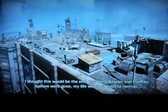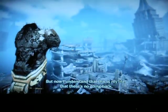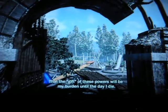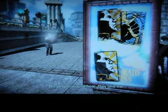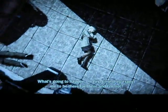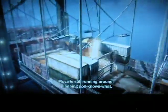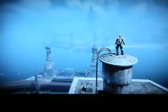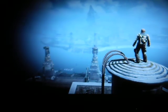Cole's epilogue: 'I thought that once Kessler and the Ray Sphere were gone, my life would go back to normal. But now I understand that this is my life. There's no going back. The gift of these powers will be my burden until the day I die. The people around here, they love me. How long will that last? I don't even know who to trust — Moya is still running around planning God knows what. I've never been more alone.' Okay, that's the true ending of the game. It's over.